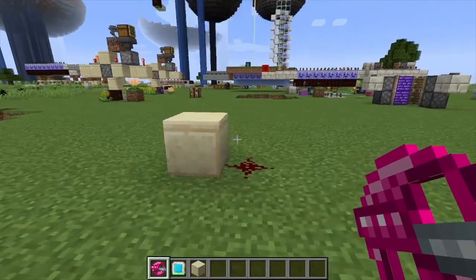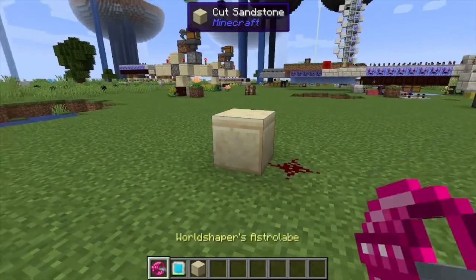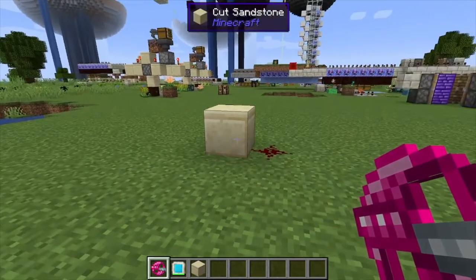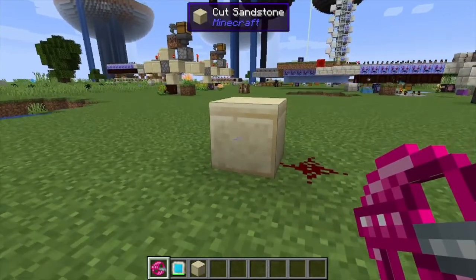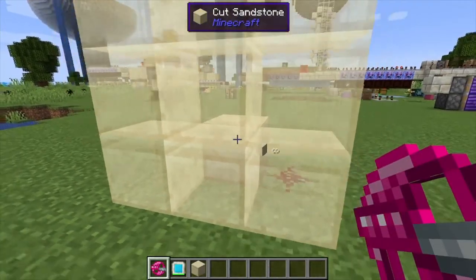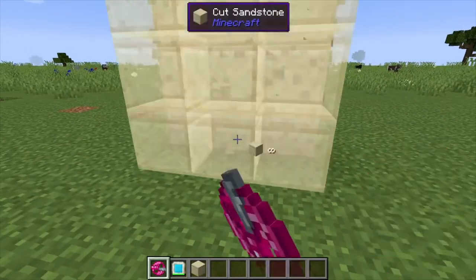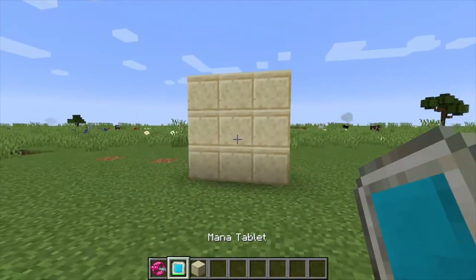Hey, Minecraft Mentor here, and today we're going over the World Shaper's Astrolabe — I don't know how to pronounce this one — but to use it you're going to shift right-click any type of building block, and as you can see it brings up this little GUI right here.